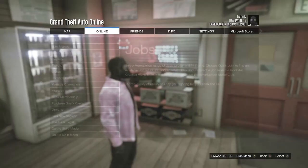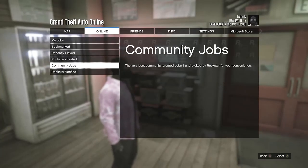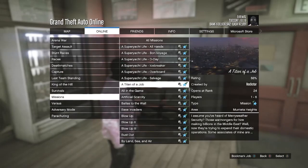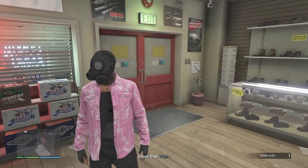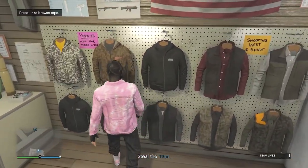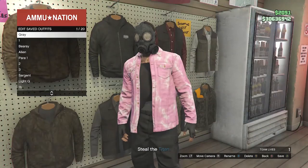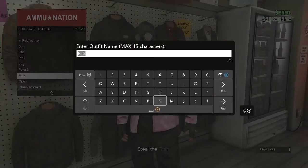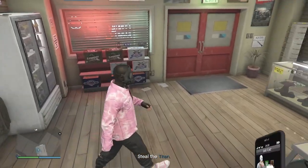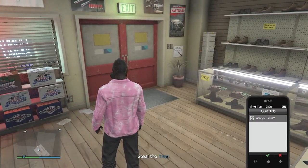Go to online, click on jobs, play job, Rockstar created, then missions, and look for the job called Titan of a Job — fully start up that mission. When you load into Titan of a Job you should see that your torso is invisible with the toxic mask. Go to the tops, hit edit saved outfits, and save this outfit on any slot once again. After saving, back out of your tops, pull up your phone, and quit the job from your phone.